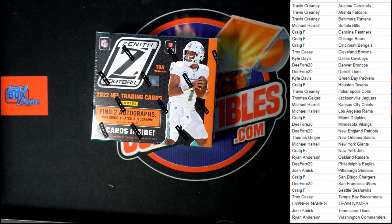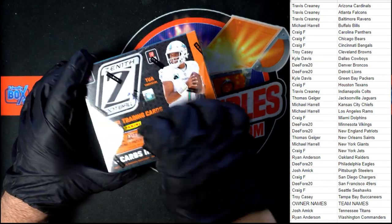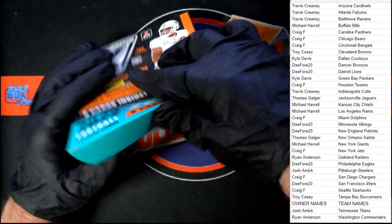Here we go, let's chop this up and get something good man. Really like to see this stuff. Let me get these gloves on. So as I was saying before, we really want to find these aloha — there's one aloha insert per case. We're hoping that it's in this box, we shall see. We have a bunch more but let's see if we can pull that aloha out of here. Let's see what we can do, good luck guys. Zenith football, let's pull something good. Hopefully we can pull a monster out of here.